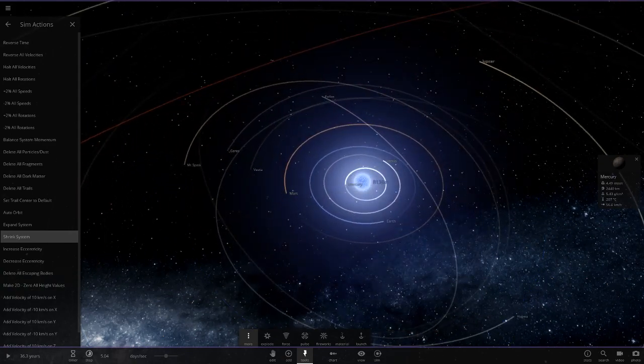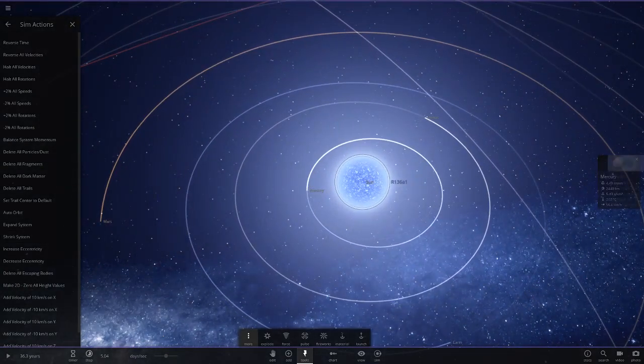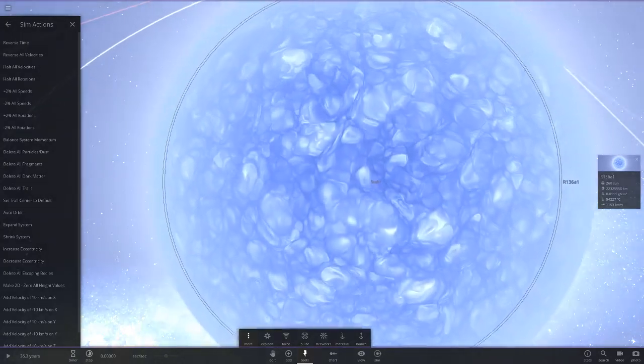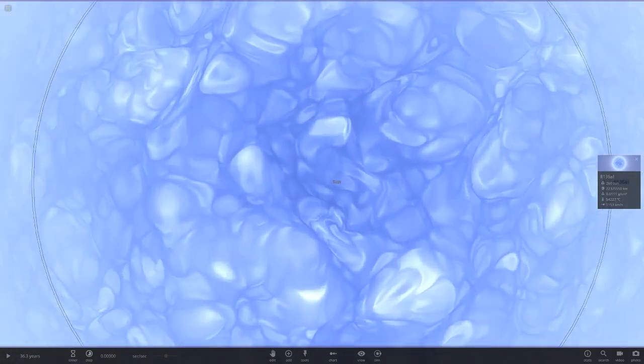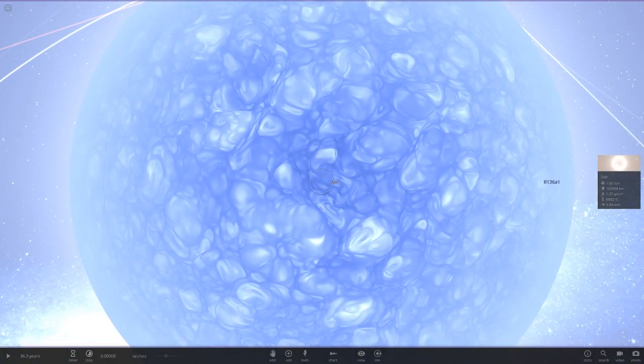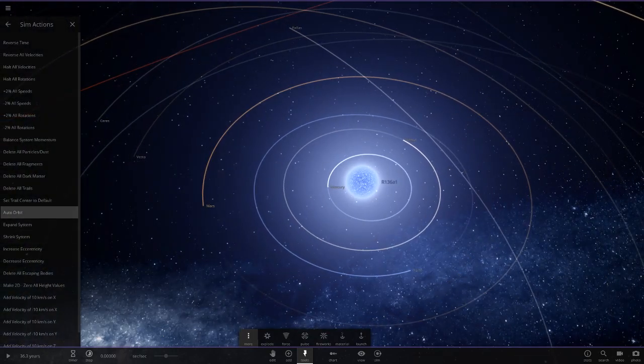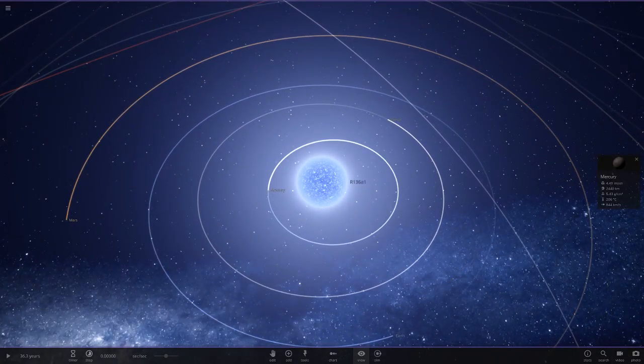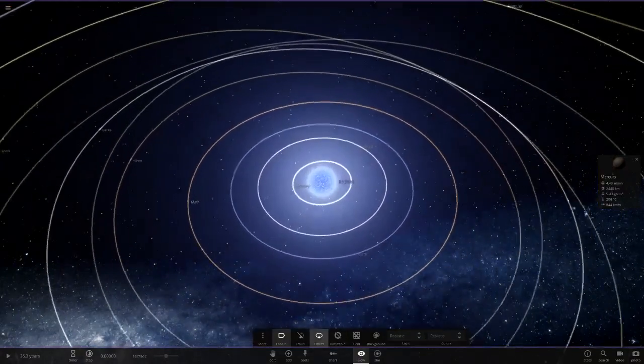The shrink system tool isn't working at first, so I slow down time to pretty much nothing. We delete the sun, then go to Tools and use Auto Orbit. We quickly hit play and pause so the temperature doesn't heat up. These objects should now be orbiting the new star - and they are, perfect.